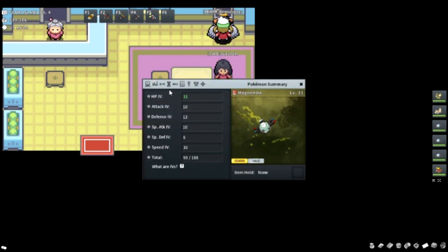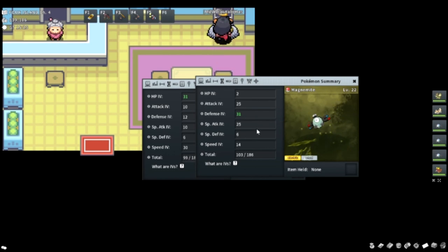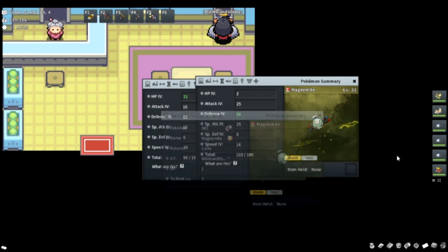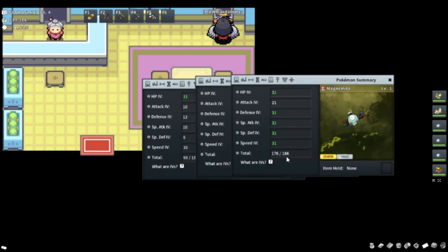I have three Magnemite on me. One has max HP because the maximum IV you could have is 31, and this other one has 31 Defense. I'm going to be breeding two of them together to end up with a Magnemite that has max IVs in HP and Defense. This third Magnemite that I have here is one I've bred before — it's the wrong nature, but it has five IVs, and I'm going to be using this later on to get a Timid nature Magnemite.